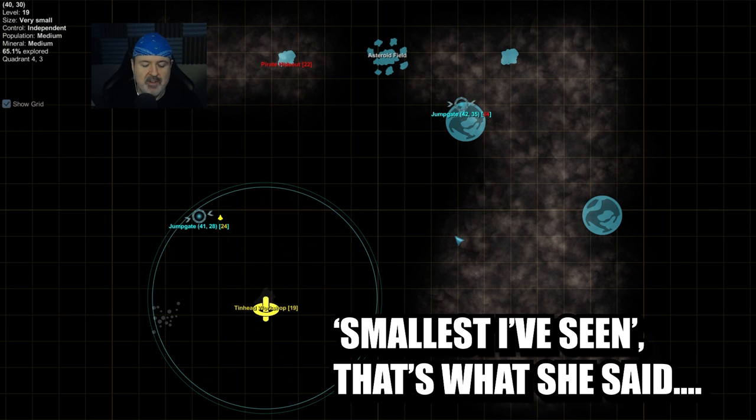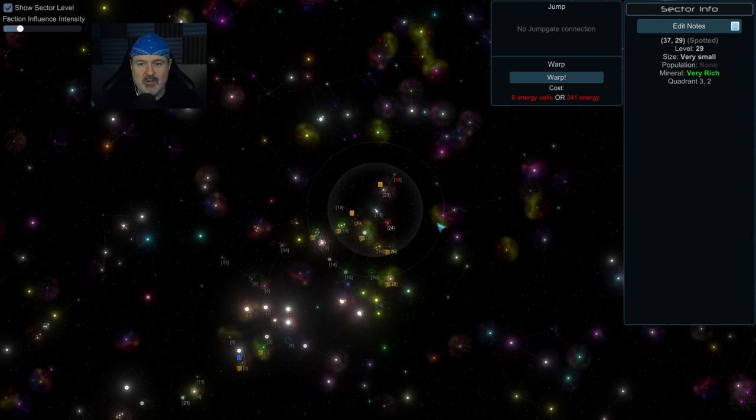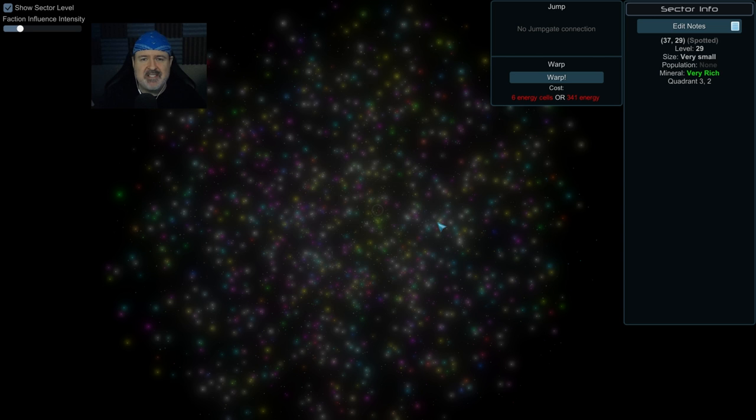Sectors can be much bigger than this — this is about the smallest I've seen. From sectors, you go to the sector map. That little map I showed you is just one dot. There are map size options: tiny, small, medium, very large, large, and unlimited. Some systems share certain qualities — a ship graveyard has lots of debris fields and no stations; an asteroid rush has lots of asteroids and no stations.